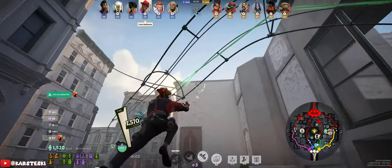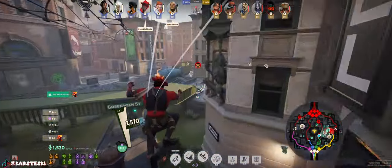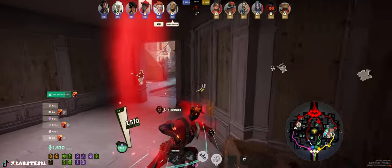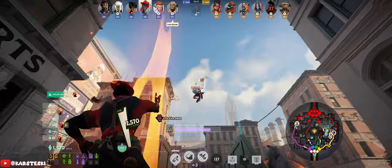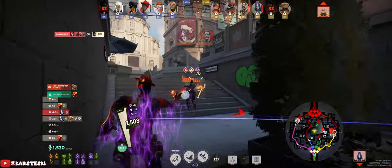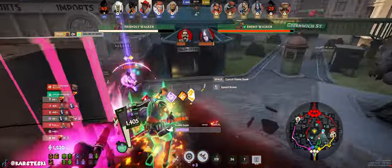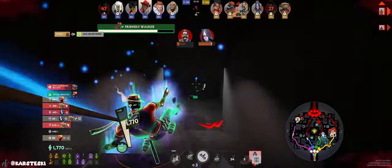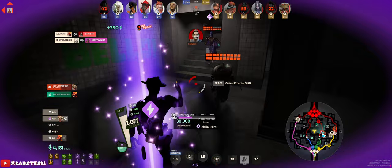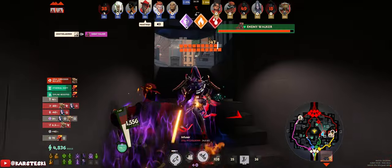At this point we are Tank Infernus — basically unkillable. We have Toxic Bullets for damage and Escalating Exposure. Nobody is going to be able to kill us. We can just run at Lash — Lash can't do anything. It takes multiple of them to even kill us. Seven chases me, Seven can't really kill me by himself, Yamato is also there. I'm at full HP — we'll see what happens.